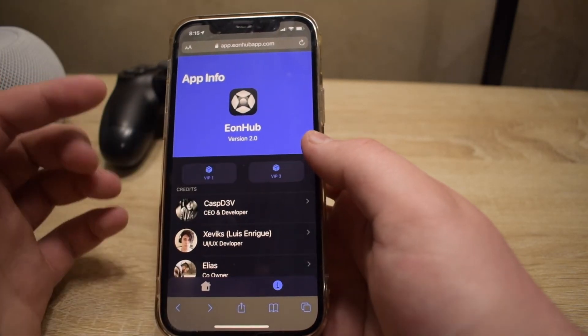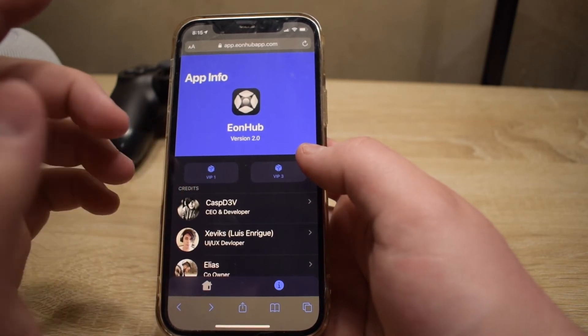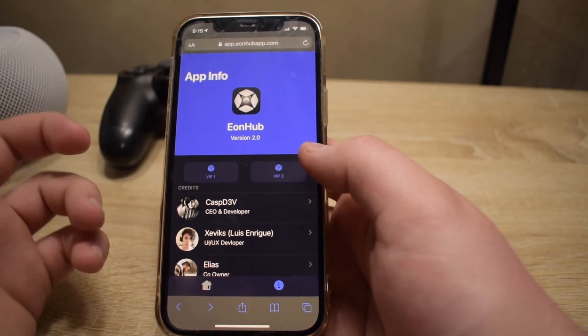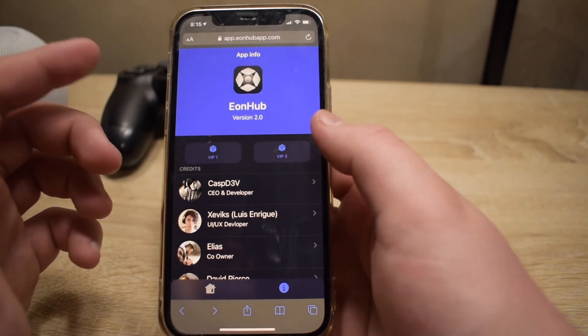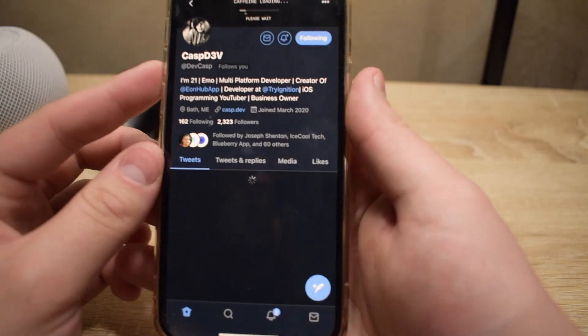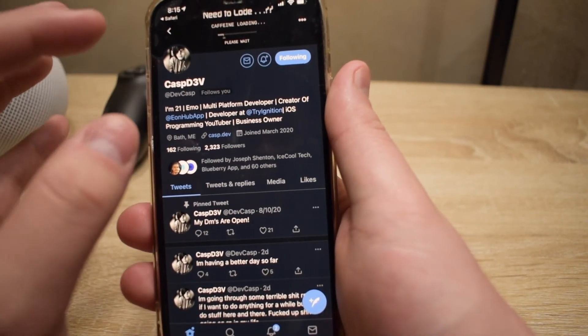Let's go into the info section. Right here is VIP1 and VIP3 — if you click those, as long as your UDID is set to VIP1, you don't actually have to type in server 1, 2, or 3 anymore like we used to. Here is the owner castdev — you can check out his Twitter, and he is very successful with his follower count, his tweaks, and his development.